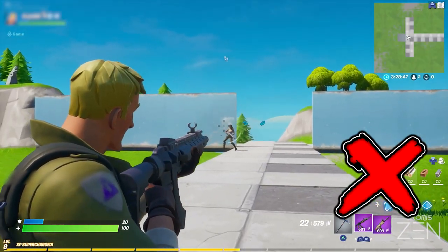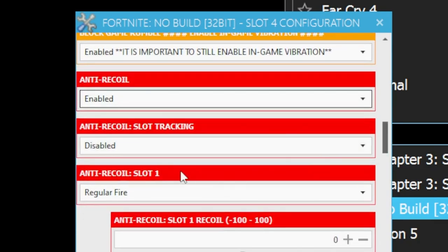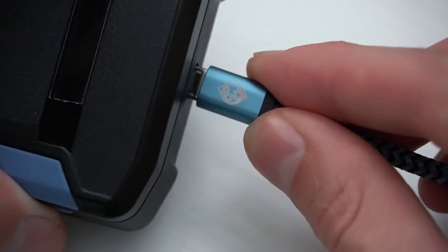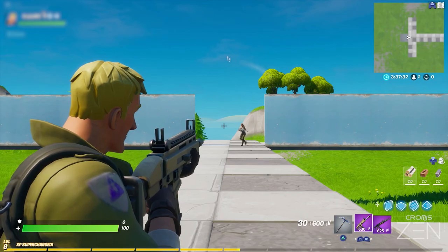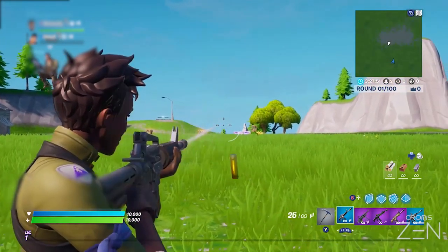It's been just over one week since Fortnite restricted certain devices from being used that were intended to provide a competitive advantage. The likes of the Kronos Zen and Kronos Max devices were banned, and for good reason, because these were widely known as cheating, with their ability to give advantageous features like advanced aim assist and many more.